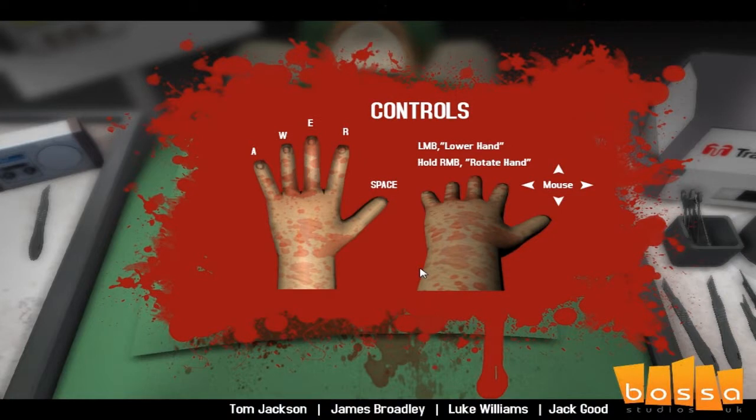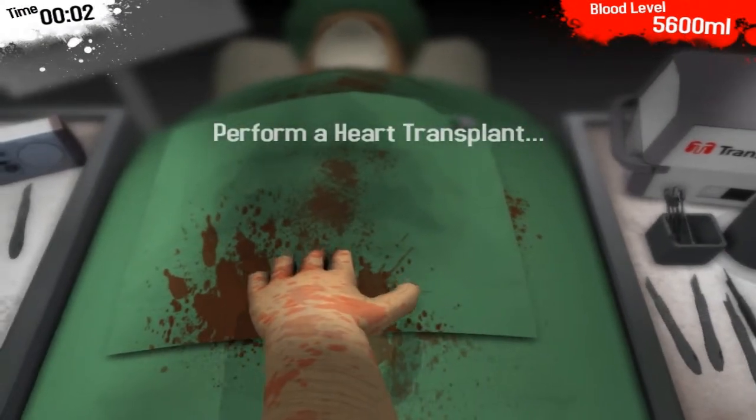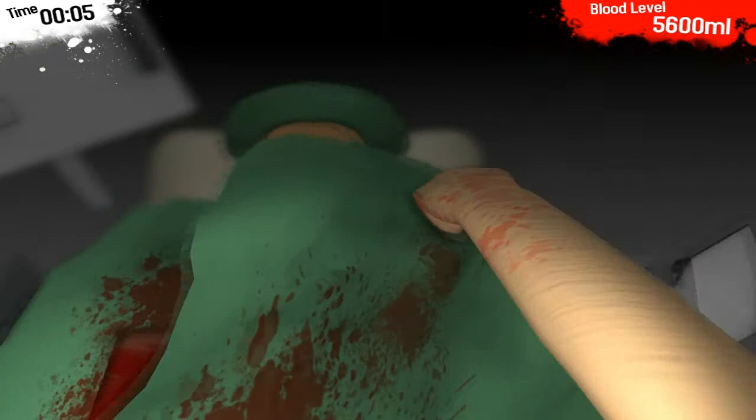Alright — A, W, E, R for the hand, space for the lower hand, left button to grab, right button to rotate hand. Okay cool, alright let's do this. I'm gonna take this off.